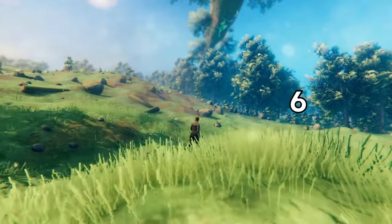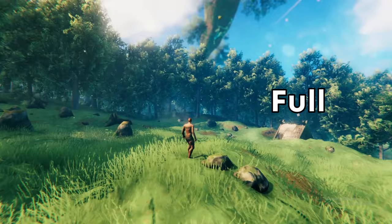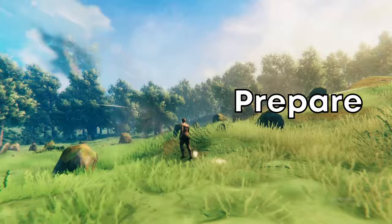The Meadows biome is the first of six biomes currently in Valheim, characterized by green grassy fields, melodic music, and relative safety in contrast to the others. In this video I will share with you a full guide to the Meadows covering key resources, all creatures, a complete list of armors and weapons, how to find and prepare for the Meadows boss, and some tips, tricks, and secrets along the way.